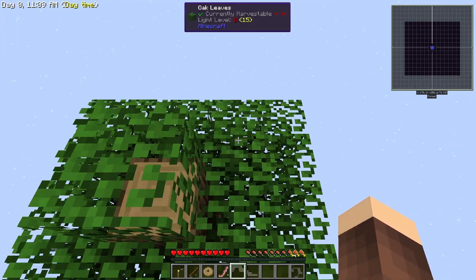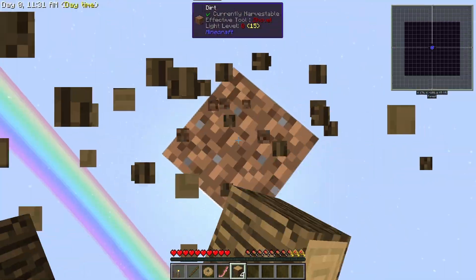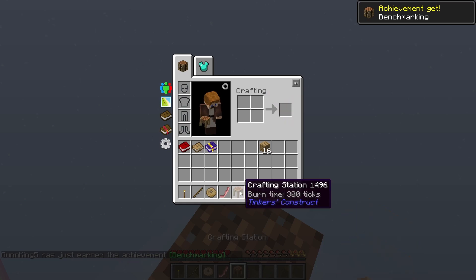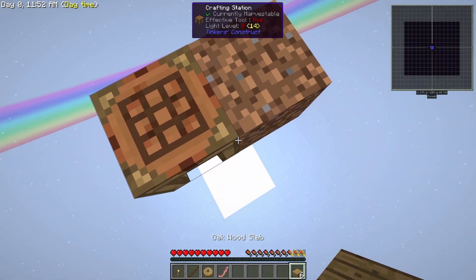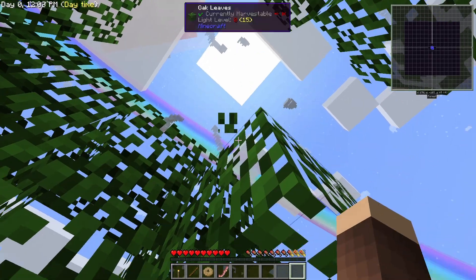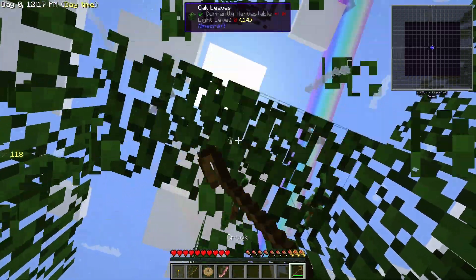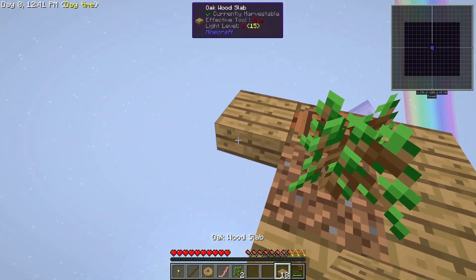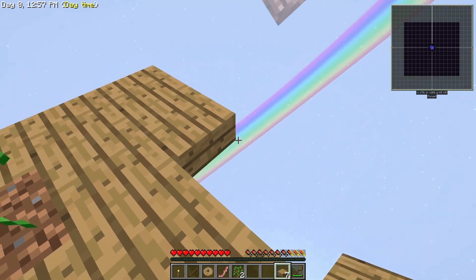First thing we want to do here is like normal Minecraft - chop down this tree. It's really important that we get a sapling now or else it's game over. Oh, I almost broke the platform. Let's make a crafting table and turn it into a crafting station, which is easier to craft with. Please let me get a sapling. We're gonna make something called a crook. There's a sapling! Now it's easier. Let's put down the new sapling here and now we can expand the platform. It's really good that we got a sapling this fast, cause it would've been game over if we didn't.